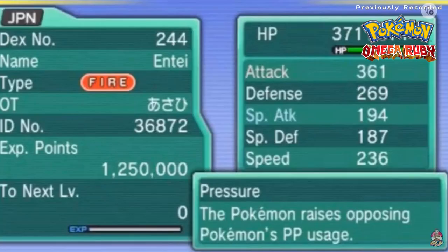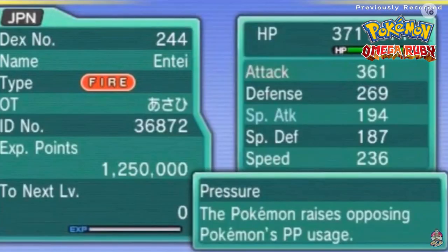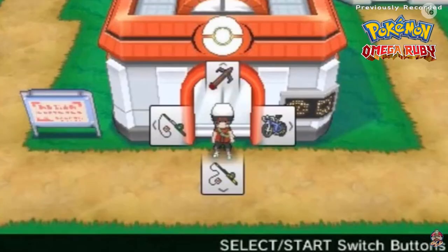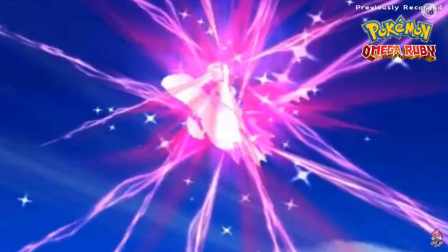It's a legendary — one of the legendary dogs — it's a Japanese Entei. Don't know where I got it, but I got it a long, long time ago. It is on our team, so now that we have this guy, let's go ahead and start flying. Once you have a Pokémon at level 100, you'll be able to find a new location.